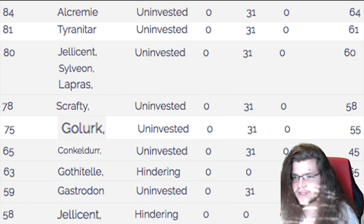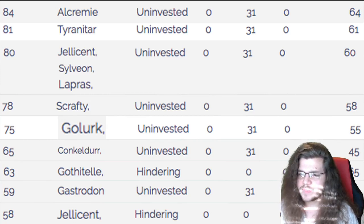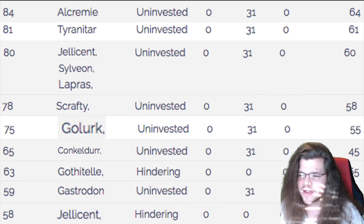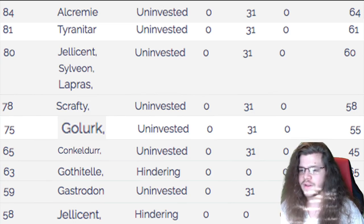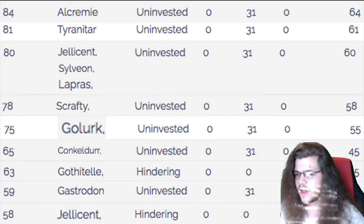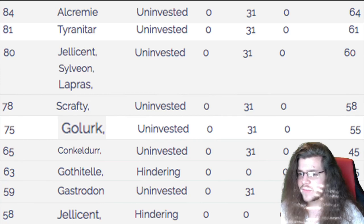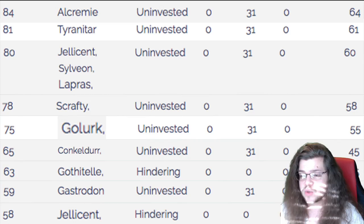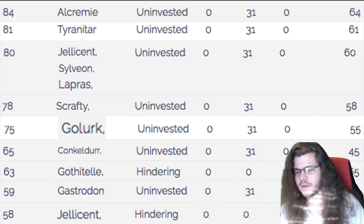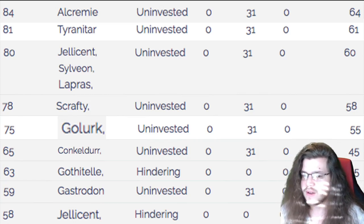Jellicent, Sylveon, and Lapras are all at the uninvested tier — all of them outspeed us. Lapras will be min speed sometimes, so you may outspeed it every now and again. Sylveon will always be outspeeding us, but it doesn't have super effective attacks, so it doesn't scare us that much. Tyranitar outspeeds us, which is unfortunate since it has Max Darkness and Crunch. But it activates our Weakness Policy, and we can return with Max Knuckle. Alcremie at uninvested also outspeeds us, though it's not played very frequently right now.